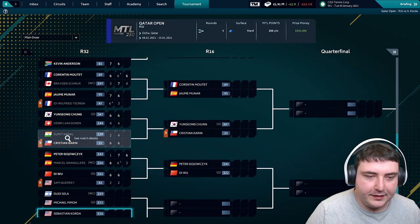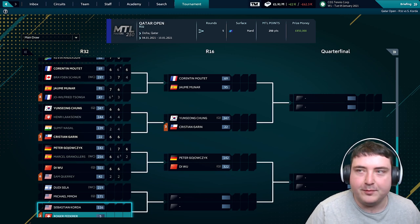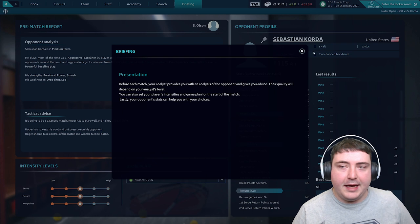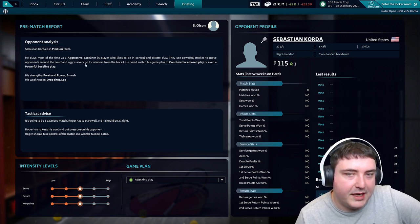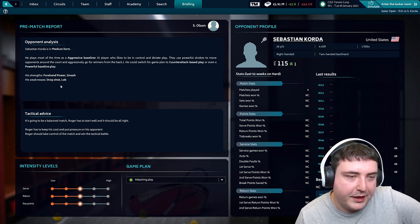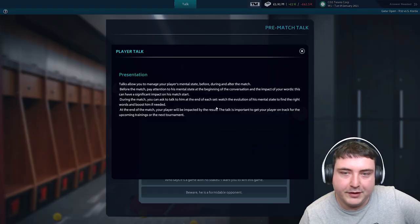Here we are for the first match. Roger Federer is the second seed, playing Sebastian Korda in the first match of the Qatar Open. The opponent analysis shows Korda is in medium form, plays as an aggressive baseliner, and could switch to counterattack or powerful baseline. He's got good strengths in forehand power and smash, while dropshot and lob are his weaknesses. It's going to be a balanced match - Roger has to start well and keep his cool. Let's focus a little bit on his serve.